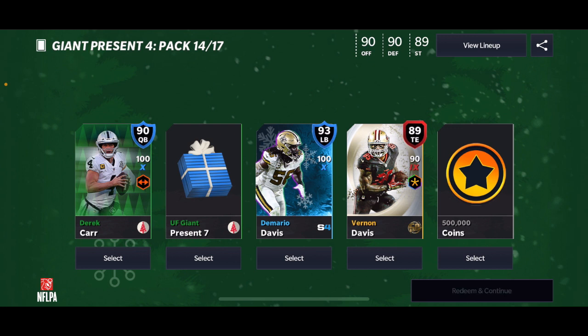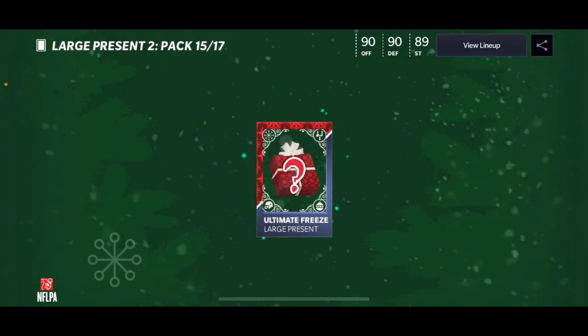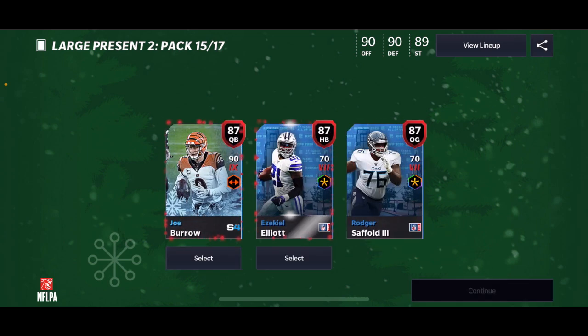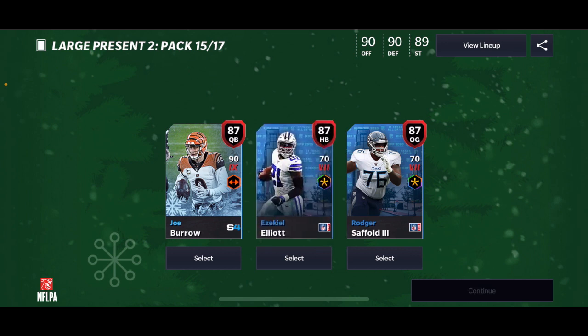We get giant present seven — no way, no way, we can select two! So we're gonna get another giant present, guys — that is so awesome! We get a prime time elite and then we also get a jobber out of this large one. Yo, this is awesome!